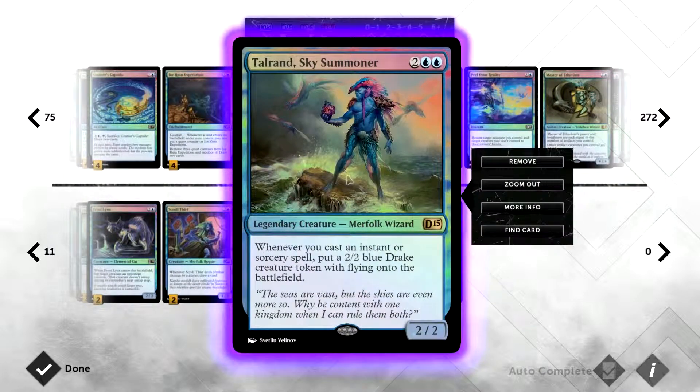We have one Talrand, Sky Summoner — four mana, a 2/2. Whenever we play an instant or sorcery spell, he creates a 2/2 blue Drake token with flying.